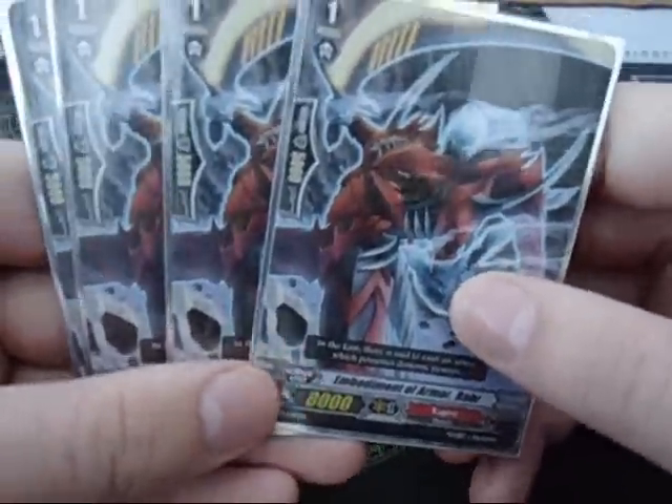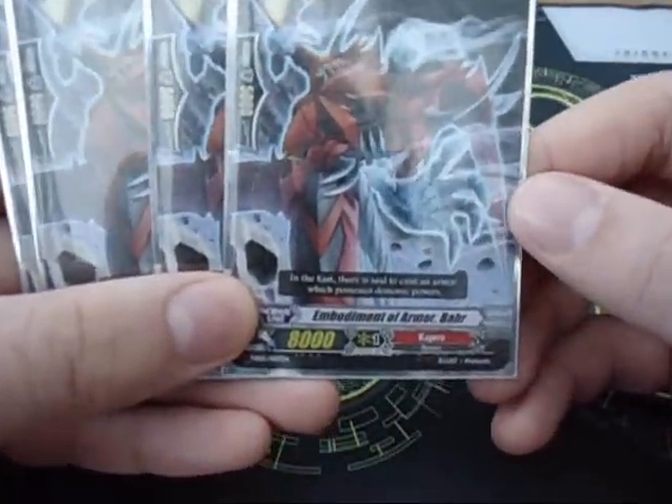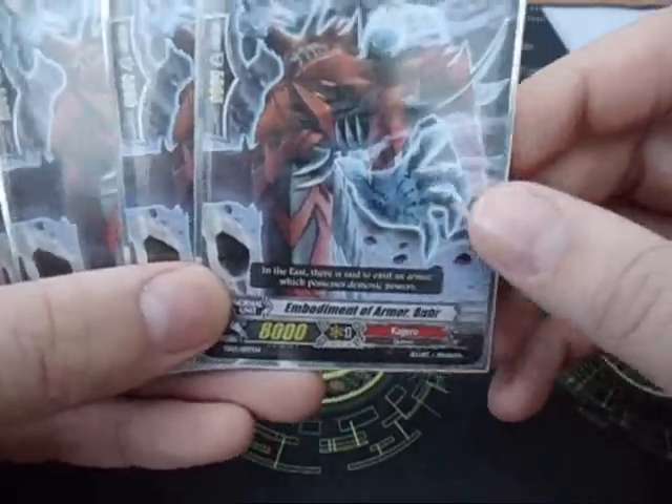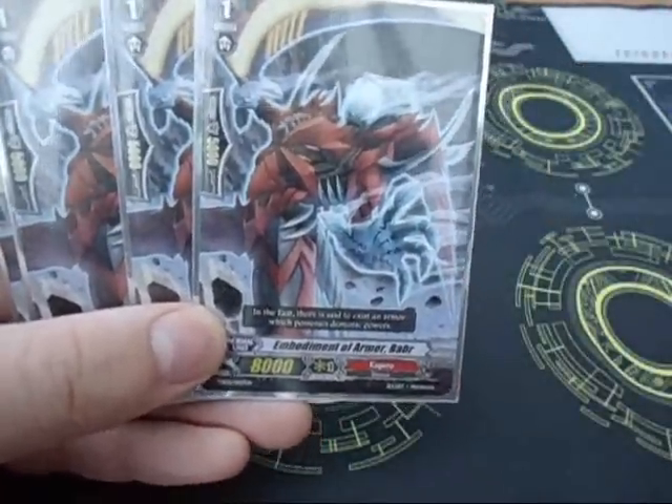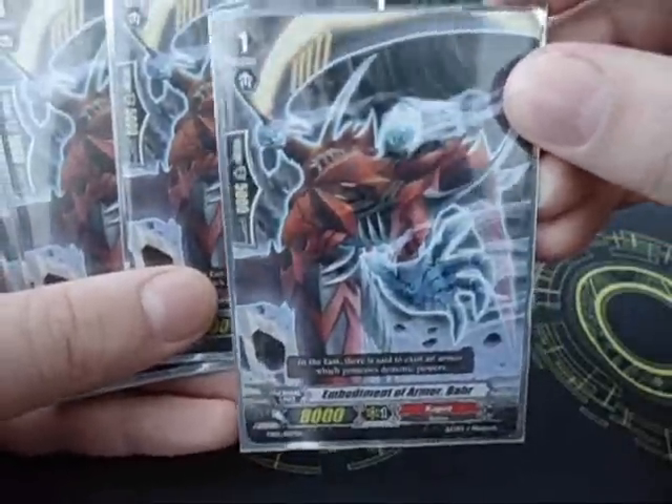Then the standard 8k boosting unit, Embodiment of Armour Bahr. You also need this card to superior ride Embodiment of Victory Alf. It's a good card.